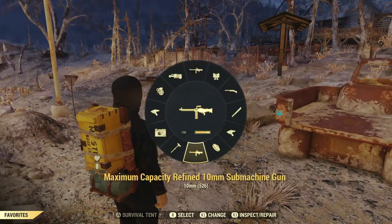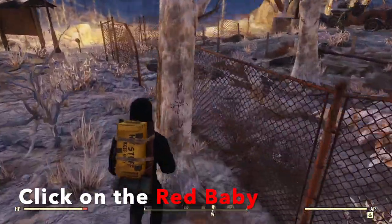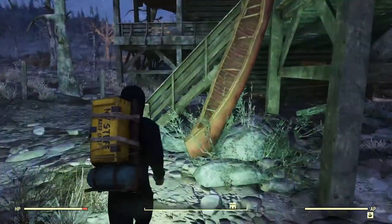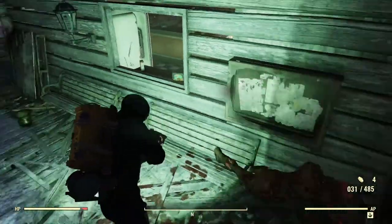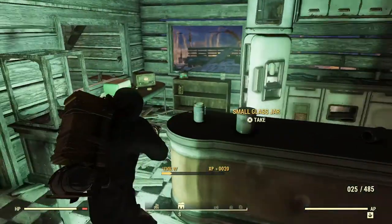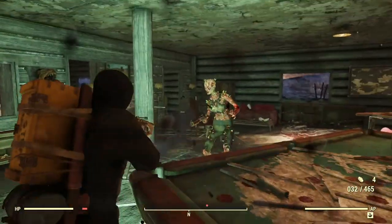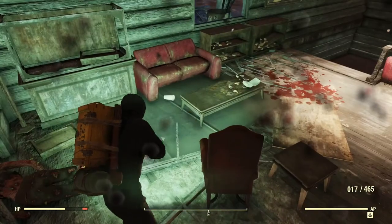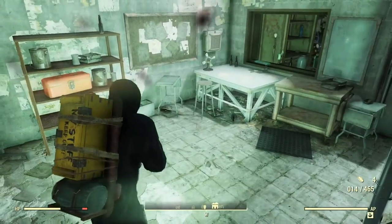Here we go. I'll get my trusty machine gun up. They're pretty weak — scorched in here. Not much to worry about. Might be a few ghouls. Hopefully this place hasn't been cleaned out by other players. There are people inside — that's a good sign. Now what we want to do is go downstairs. My shooting is not good. Bloody mess doing its work. Now let's look for some bones.